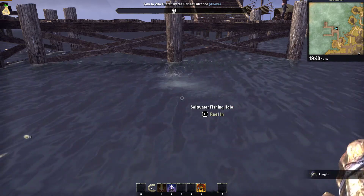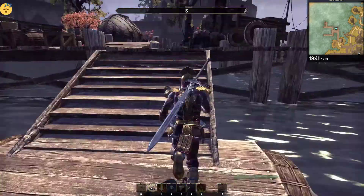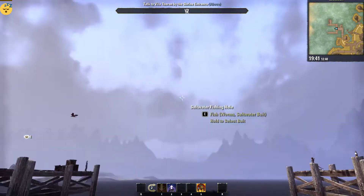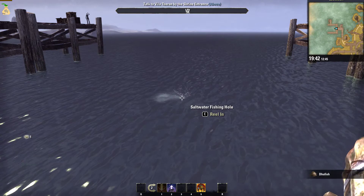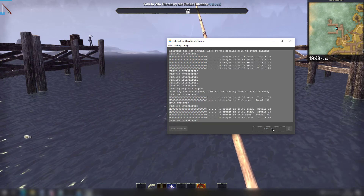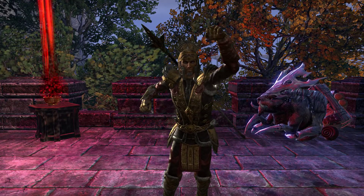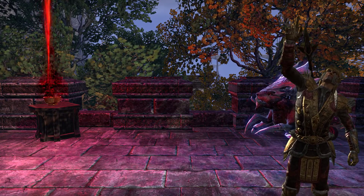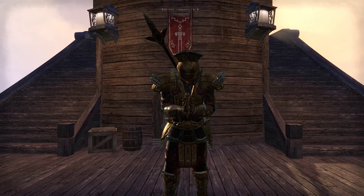The bot works regardless of first person or third person view in game. Whenever the fishing hole depletes, just move to the next hole and the bot will automatically continue fishing. To stop the bot, press F9. Thank you for watching — if this helped you in configuring the bot, hit the Like button. Do check out the second part of configuring Fishy Bot by clicking on the link here. If you want future updates on Fishy Bot, consider subscribing to the channel. Till next time, namaste.